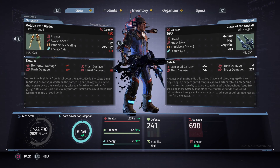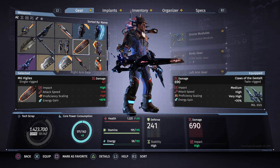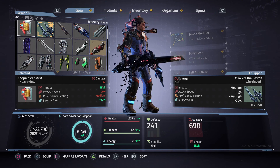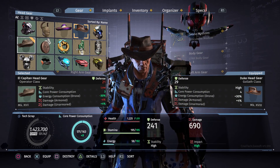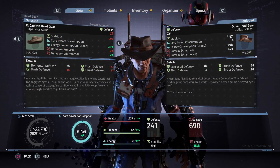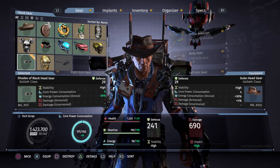We got a new hat — the El Capitan. It's Operator class, which I believe is the Light class. Elemental Defense 28, Slash Defense 18, Crush Defense 23, Thrust Defense 14. And we also got the Shades of Black headgear.